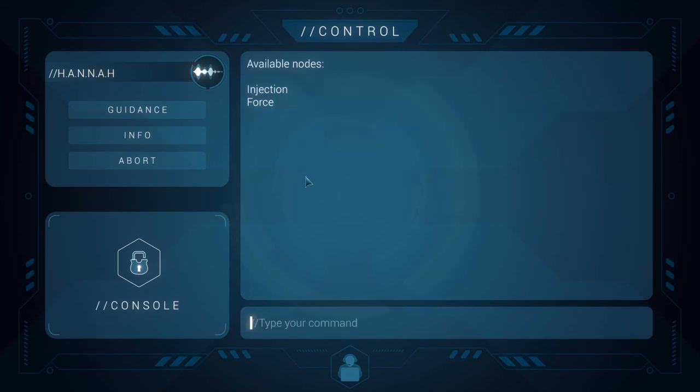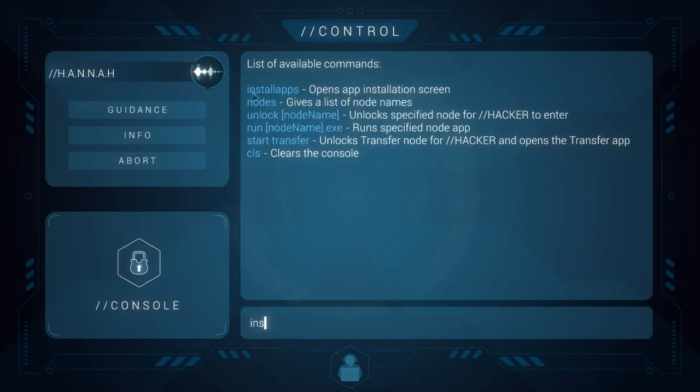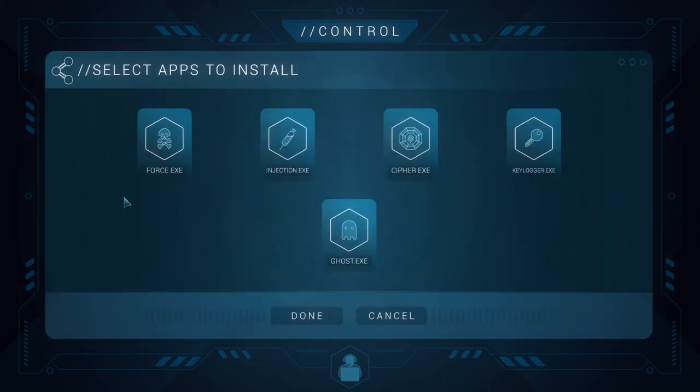In this case, because we're doing the first mission, we have the injection and the force nodes. Sometimes the description of the mission will already tell you what kind of nodes you're going to get, so you do not need to check. Next you'll want to install the apps to the appropriate nodes. You can click on all of them at once — you do not need to click multiple times.